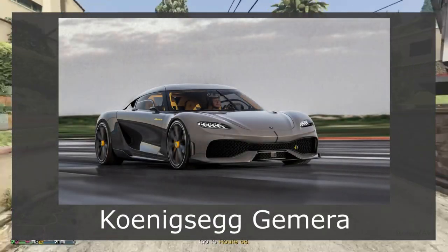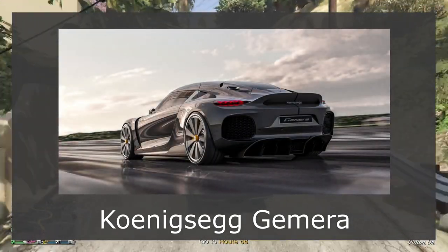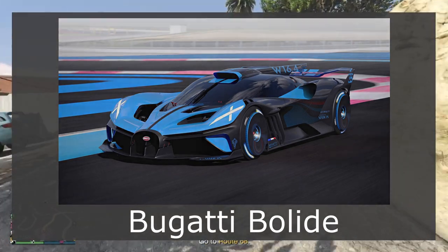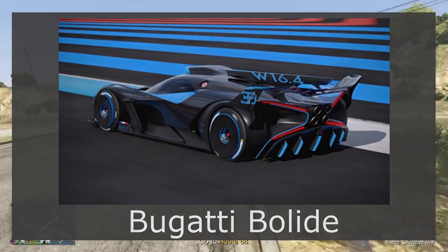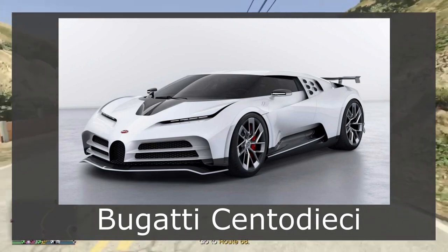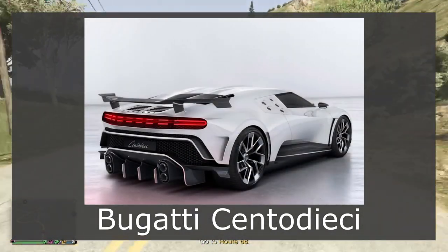Starting with the supercars class, my first car is the Koenigsegg Egg Jumeirah. This has just released and personally I'm not a fan of this vehicle, but Rockstar do like to add newly released supercars. The other one I can see them adding is the Bugatti Bolide — a road legal track car under the Bugatti brand, which Rockstar seem to love. The other option is the Bugatti Senta Deiichi, a concept car that's been around since 2019, and Rockstar do like to add concept cars into GTA Online.